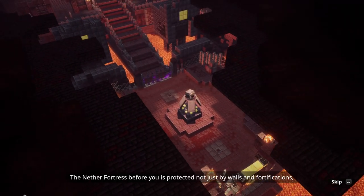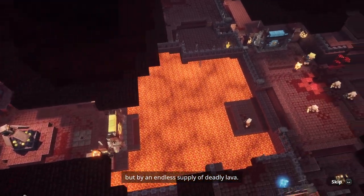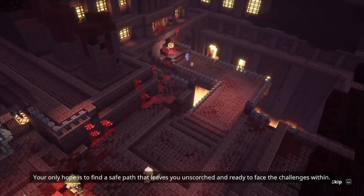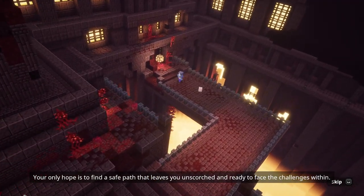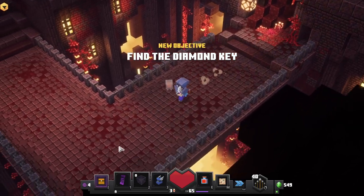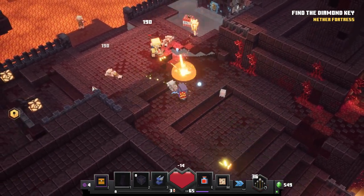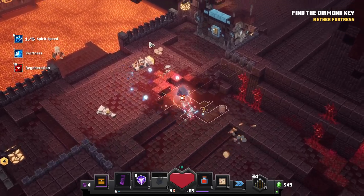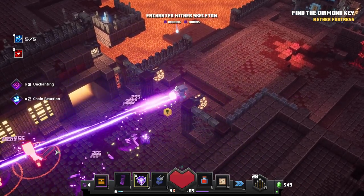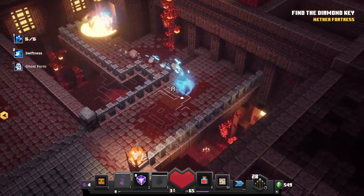The Nether Fortress before you is protected not just by walls and fortifications, but by an endless supply of deadly lava. Your only hope is to find a safe path that leaves you unscorched and ready to face the challenges within. Pretty foreboding start to our adventure! Find the diamond key — will do. I feel like we've been really perfecting our current ability setup, so hopefully we can add to that in today's episode.